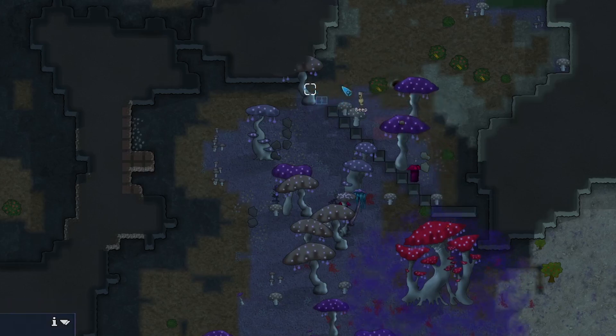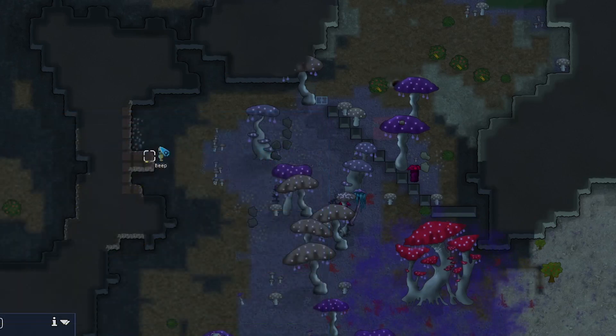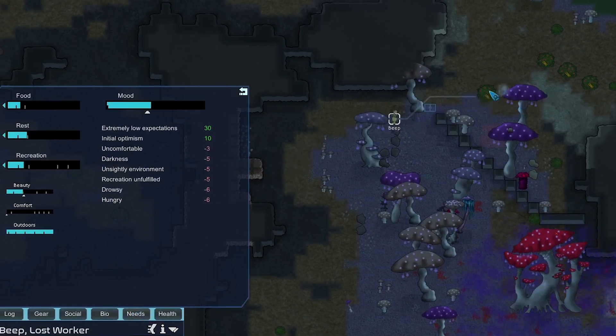I do want to build a door, but we don't have to. We're almost two-thirds through day one so we won't have much time to mine more steel. We're only getting about 26 steel per node, so if we botch this door I don't know if we'll have time to mine another. Beep is also pretty hungry, so we're going to have him cut some berries.